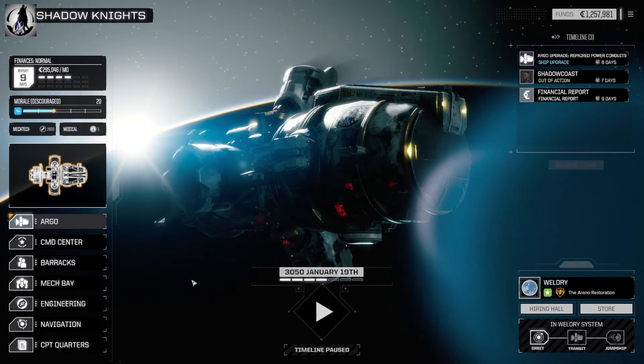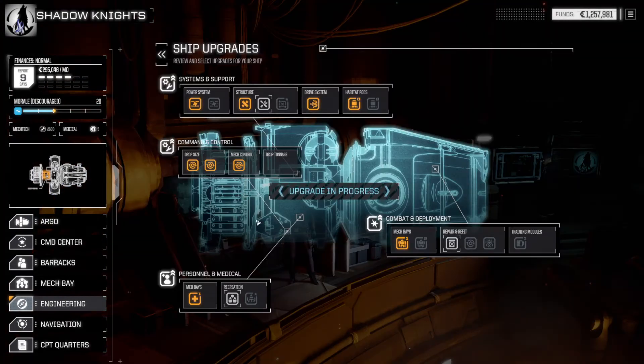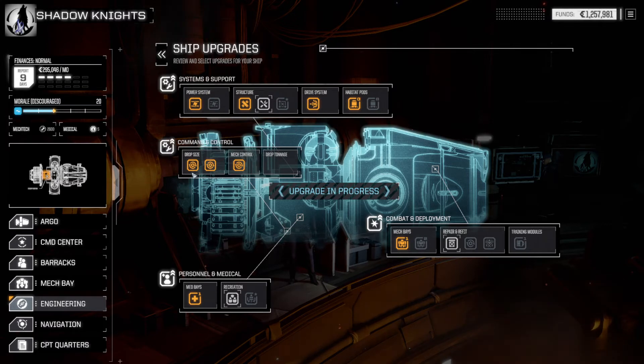Once you've installed the mods and you have the Argo, either in the campaign or in Career, go to Engineering. In Engineering, you're going to have an option for Command and Control. These are upgrades that allow you to expand your options to deploy more mechs and mech warriors.